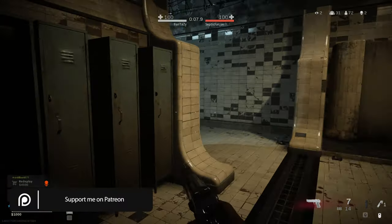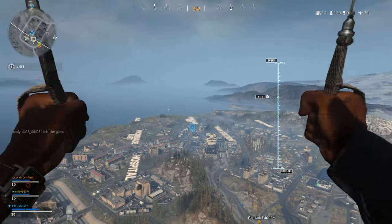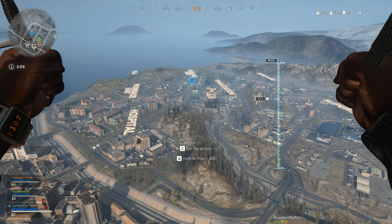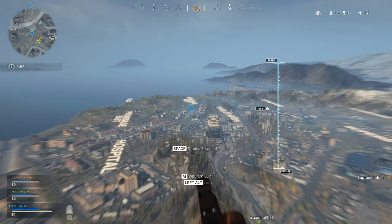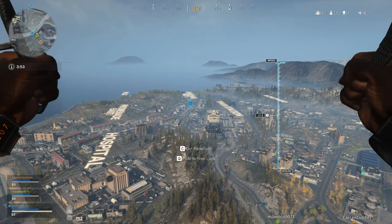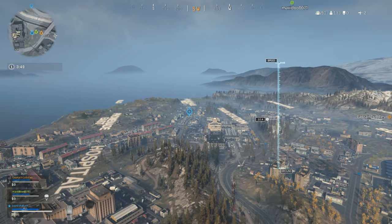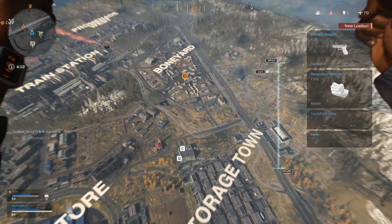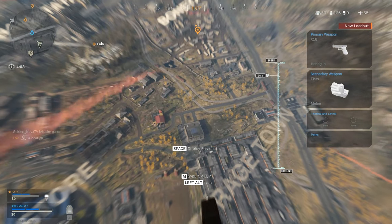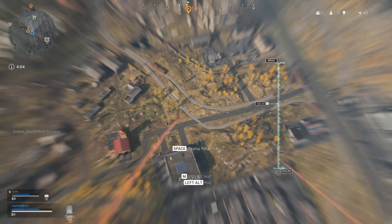Let's kick things off: did you know when jumping from the plane you can deploy and cut your parachute? Pushing forwards will give you more momentum and speed, and when you start to drop off, deploy your parachute again and repeat until you get to the location further. If you watch your mini-map in the top left, you'll notice you are going faster than those just with their parachute. You may not reach quite as far, but you will get to that destination quicker.